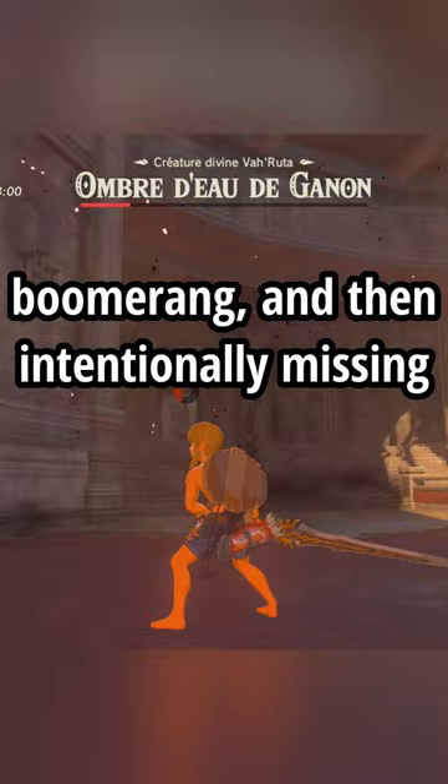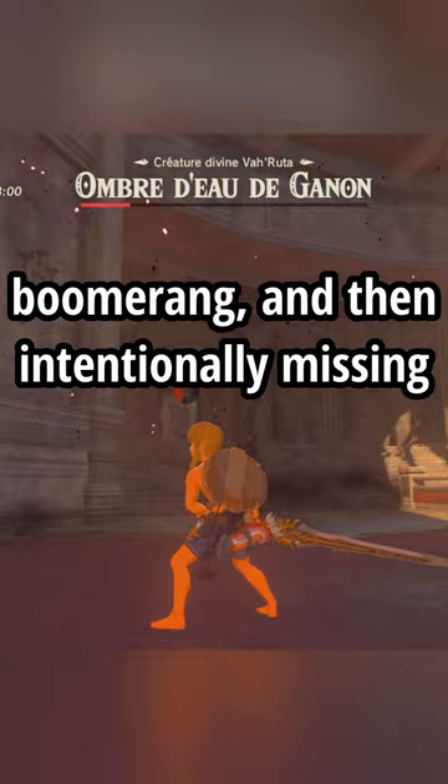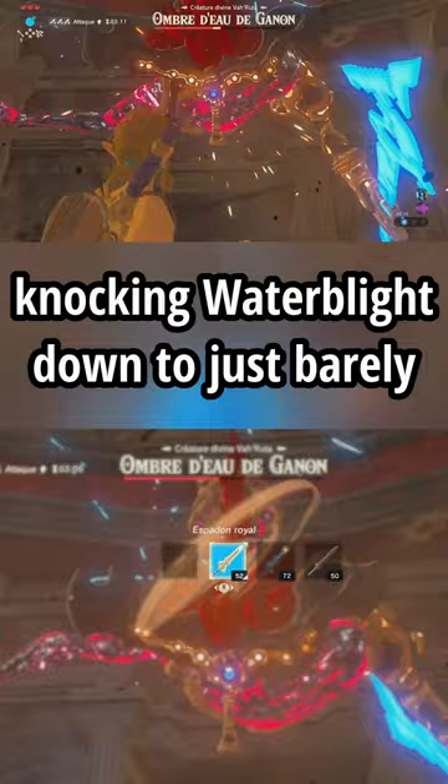Water Blight Phase 2 is tricky, because Water Blight is high above the ground, which makes the normal spin-to-win tactic not work. But by throwing the Boomerang and then intentionally missing some headshots, we can deal enough damage before knocking Water Blight down to just barely be able to end the phase with a slam. This saves around 3-4 seconds over the old strat.